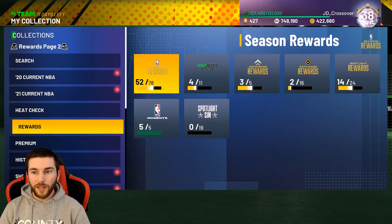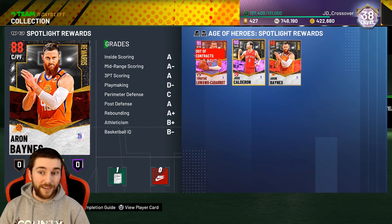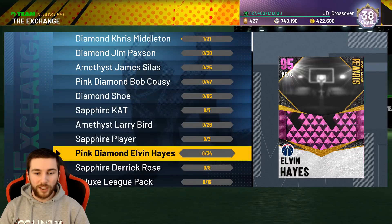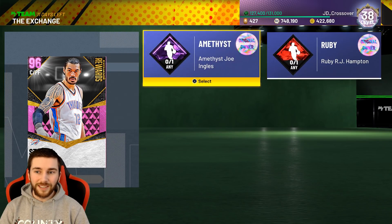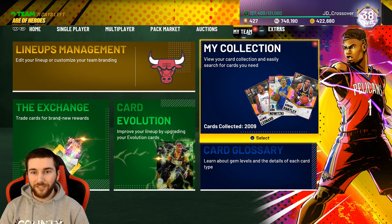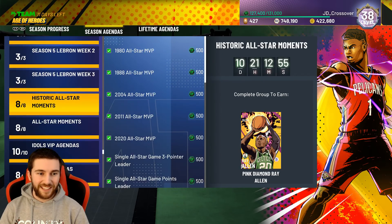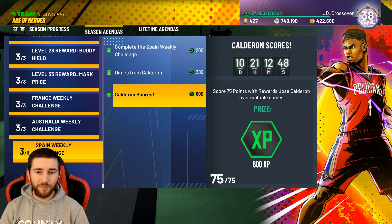Tomorrow is going to be a new set and a new country. So far we've had France, Spain, and Australia and New Zealand. Let me know who you think it's going to be tomorrow — I'm thinking maybe Germany or maybe Canada. We'll get a new exchange, but as usual it's just going to be the exact same as Stephen Adams, Ricky Rubio, and Evan Fournier that we did — two cards, play TTO to get them or open VC only packs. Not exciting in the slightest. We'll get a new spotlight with another 1,000 XP, which is nice. Oh, we did actually complete Jose Calderon's XP — 1,000 XP for that.